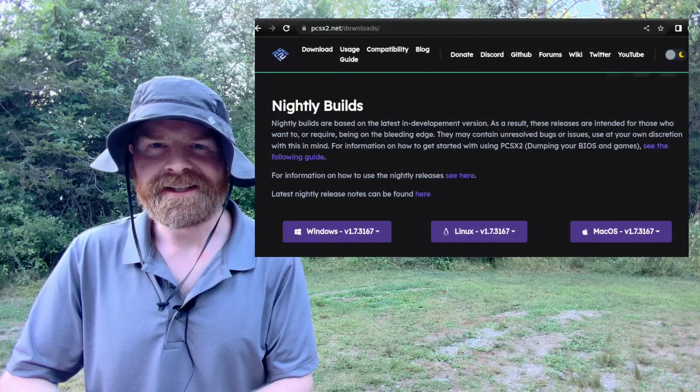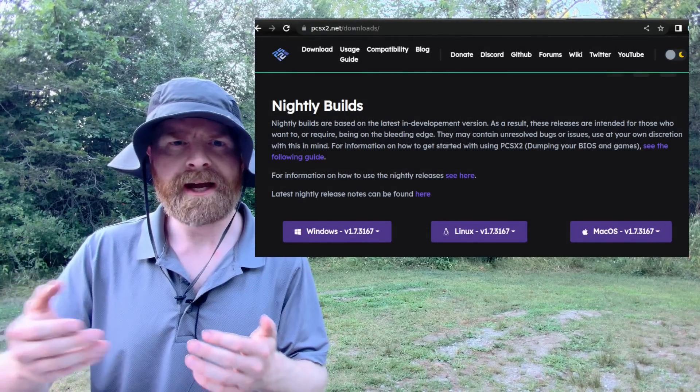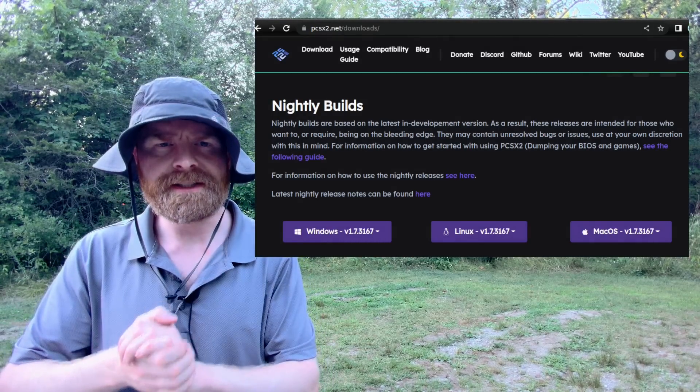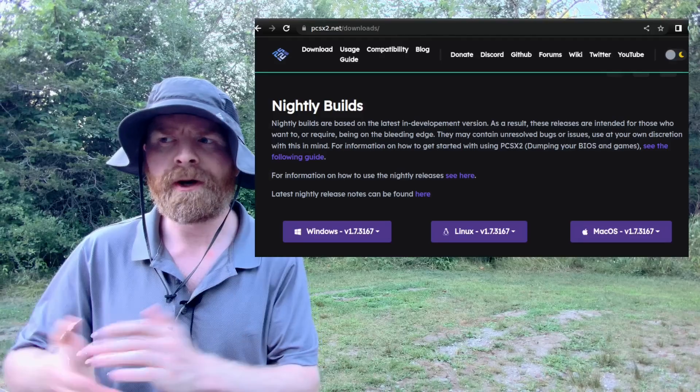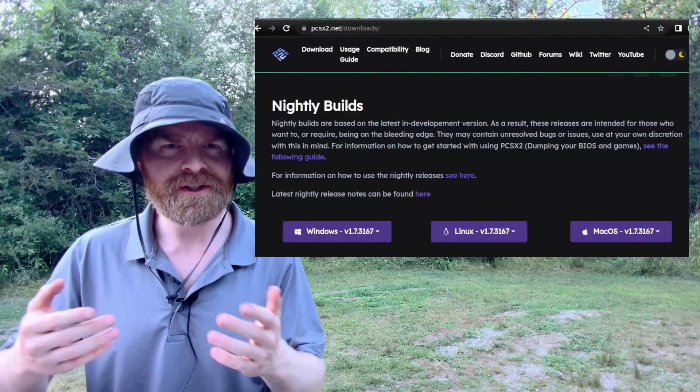To pick up the latest version of PCSX2, head to PCSX2.net, click on Download, scroll down halfway down the page, and then click on the latest nightly build. If you click on the stable release, the last one was updated back in 2020, so it's missing a bunch of updates. The latest nightly release should have you covered.